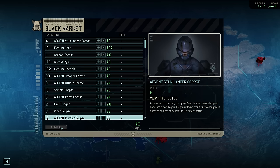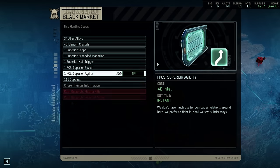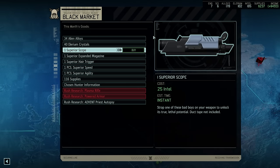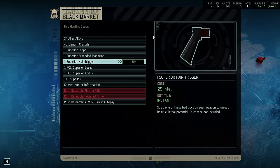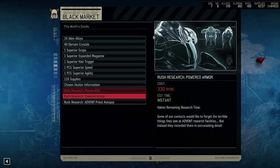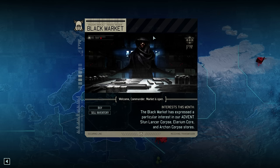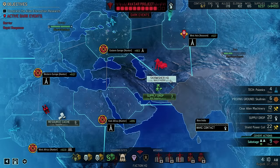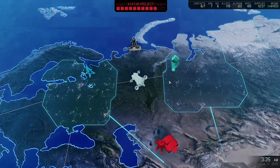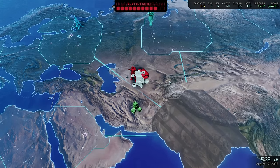On the buying side of things I would then once again like to hear what you think. Once again we have three superior grade weapon attachments as well as two superior PCS. I think the scope in particular is something we just have to get, but we have one month to make a decision. So let me know in the comments down below what you think we should grab. And with that, our next destination is now a familiar one, the Skirmisher HQ. Time to speed up some of our building and excavation projects.